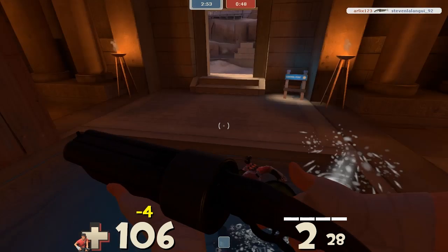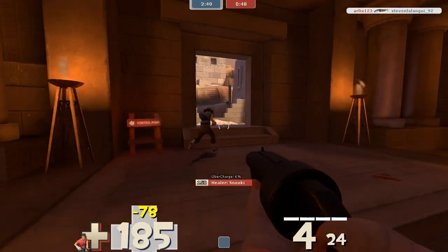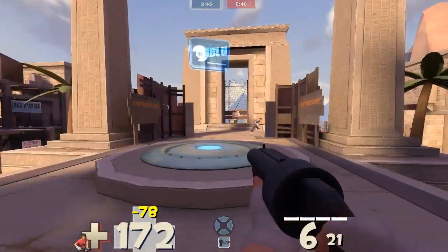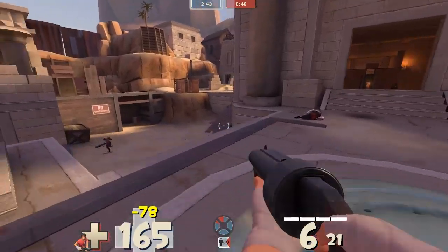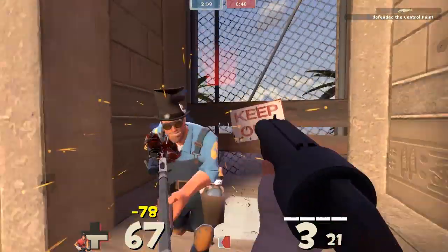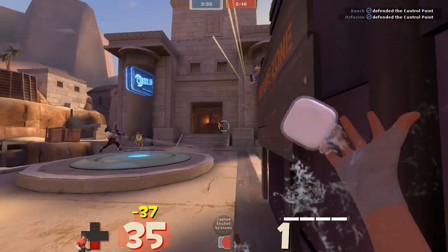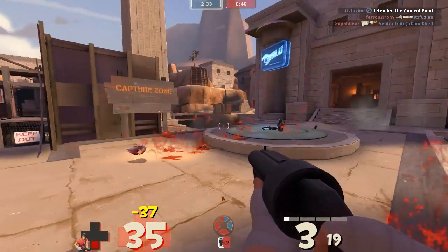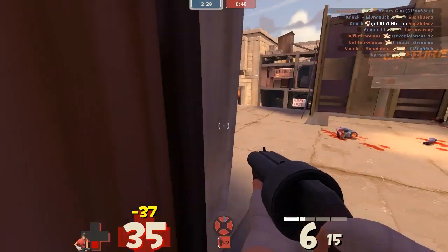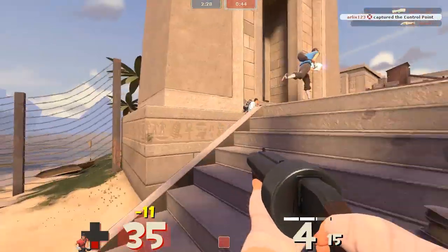See this heavy right there — generally I don't know what that heavy was doing. He should have turned around and focused on why someone was doing so much damage to him from the back. That sums up what the scout does. Also, see this mini sentry — for a scout, mini sentries aren't very good, so I decide to back down. I know I'm not going to win and I just want to stay alive instead of having to respawn for 15 seconds.